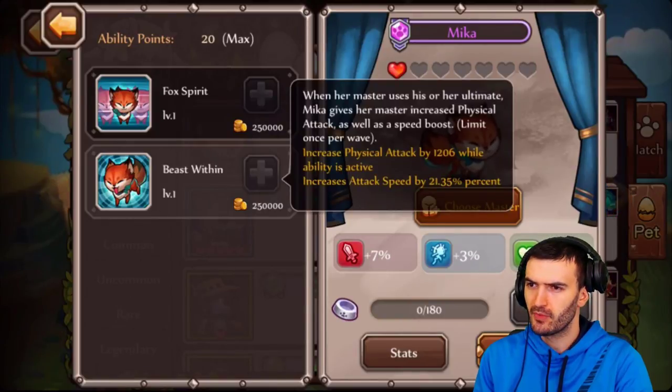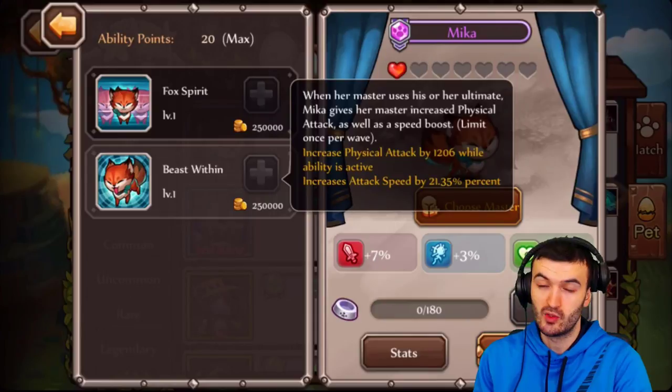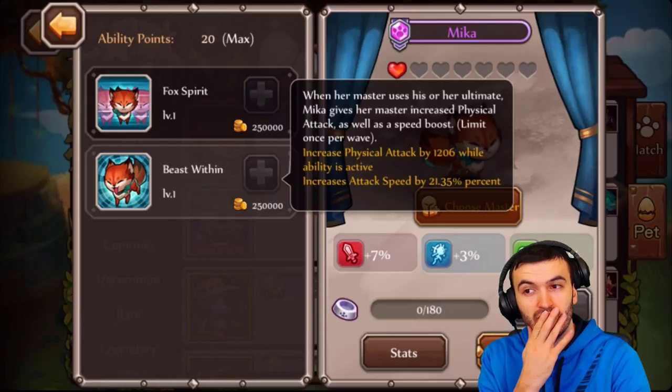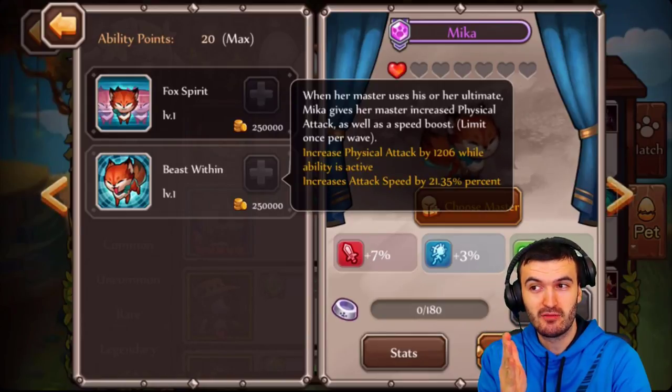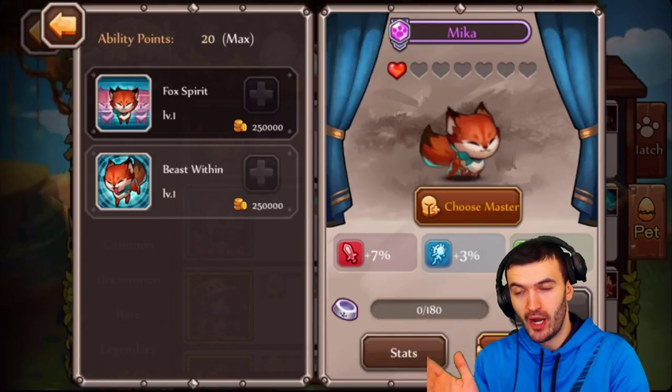Her second ability is Beast Within: when her master uses their ultimate, Mika gives her master increased physical attack and a speed boost — specifically, increased physical attack by 1,200 and increased attack speed by 21.35% while the ability is active. That is insane. This is the best ability I've seen from all my pets so far. Mika is a great pet.